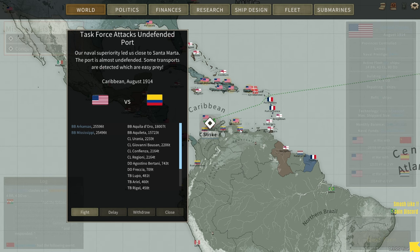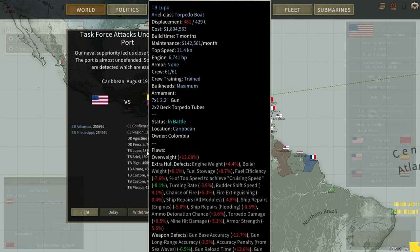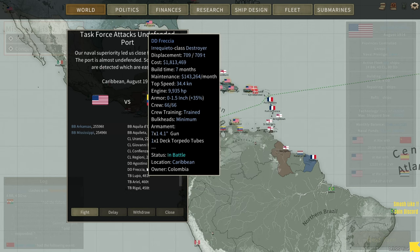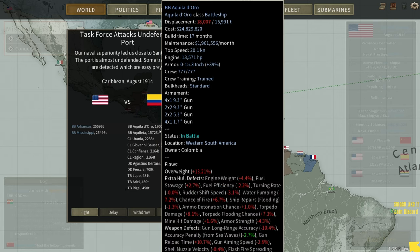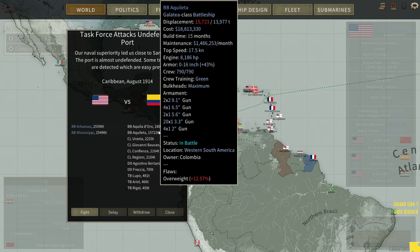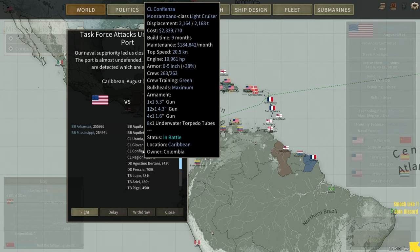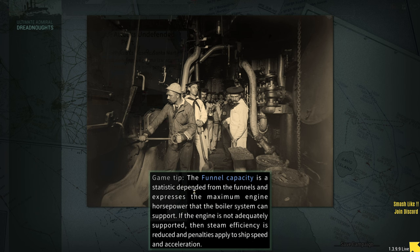This is for Columbia — I didn't realize they had a Navy, not going to lie. So this is going to be fun. It looks like they've sent it all at us all at once, something we're going to have to be aware of. Torpedoes — there's plenty of them floating around in this fleet, and two battleships. I don't think they're going to be that much of a threat. I also think that these are mostly old Italian ships, so they're generally quite nifty. Let's get stuck in and see what happens.